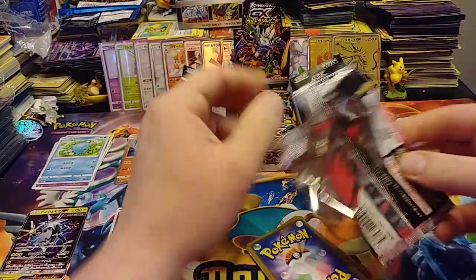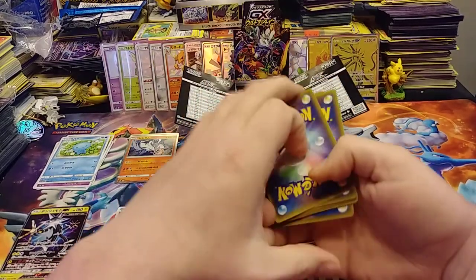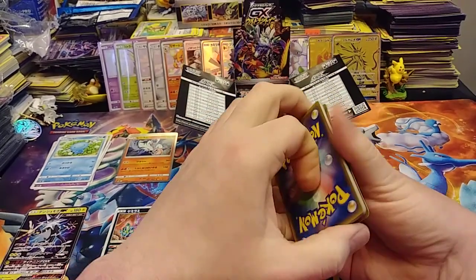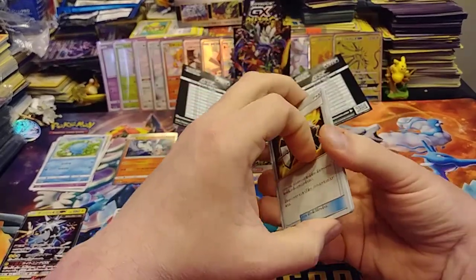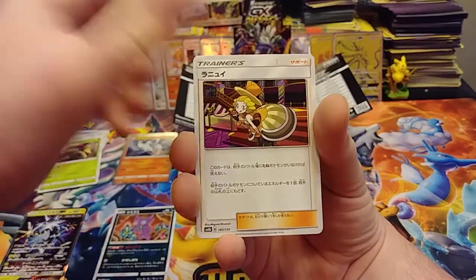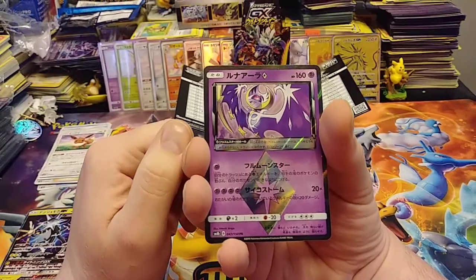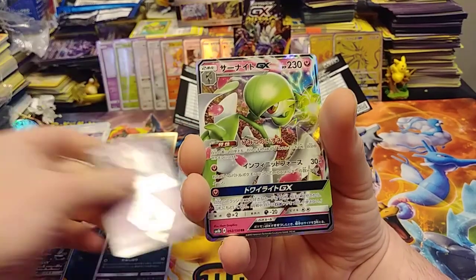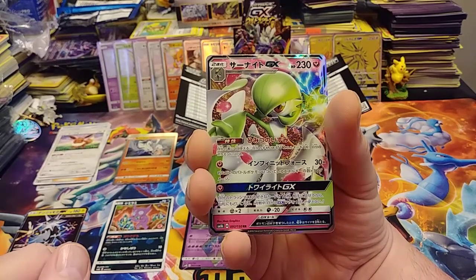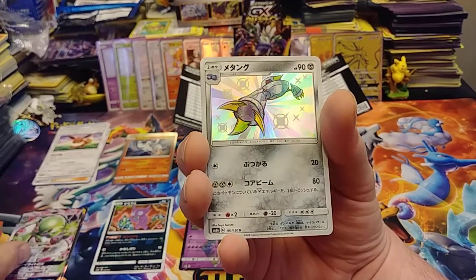Moving on to the second pack. I really hope that I don't get two regular shinies again - I got that in my fourth one. I'm just really hoping I get at least a full art if not a gold card. A full art would be nice. We have a Lunala Prism Star, which I believe I already pulled. We have a Gardevoir GX. We must have a pull in this one because we don't have a reverse. There is our shiny.